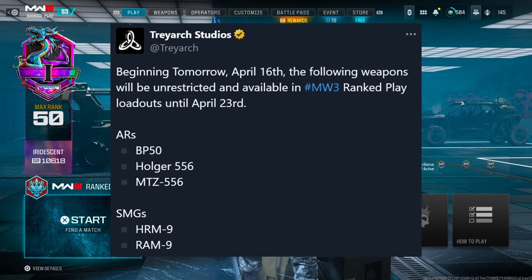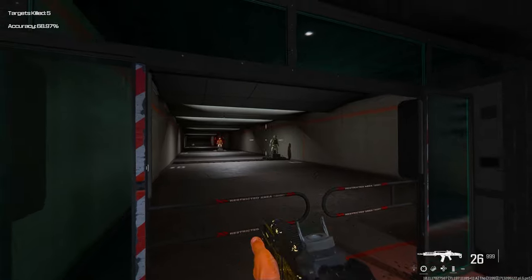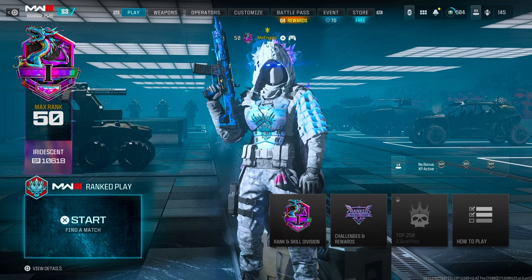Yesterday, Treyarch announced that they're introducing five new guns to MW3 Rank Play. This includes the BP-50, the Holger 5.56, the MTZ 5.56, HRM-9, and the Ram-9. I'm going to show you guys the best class setups for each of these so you can hop right into Rank Play.